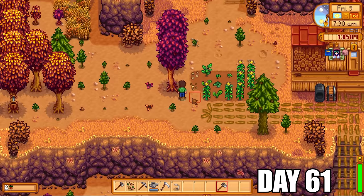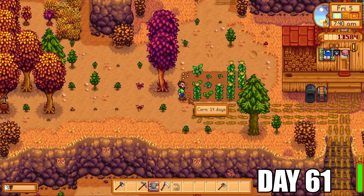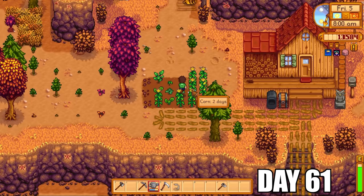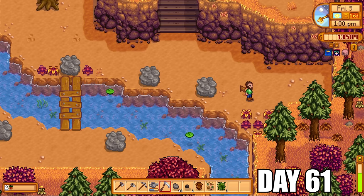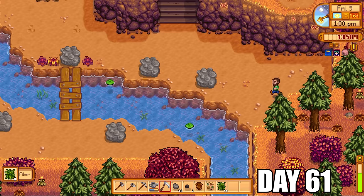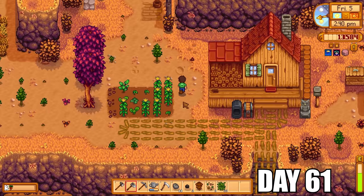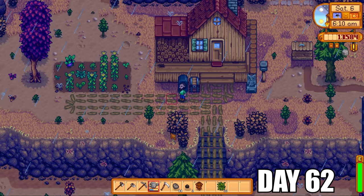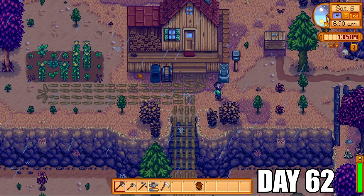I got some more mixed seeds today — very excited — and that was going to be corn and artichoke. We're now on day 61 and it begins by watering crops. I got some more mixed seeds and planted those as per usual — hoping for regrowable crops. We got some artichokes and some eggplants — really nice because eggplants are a regrowable crop. The next day was rainy, so I didn't have to water the crops, saving some energy. I decided to cut down even more trees.